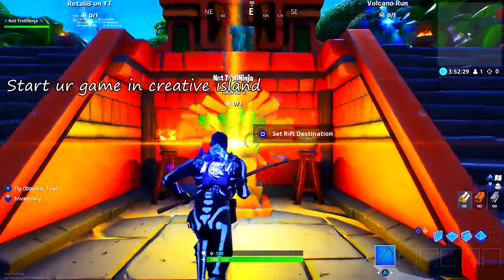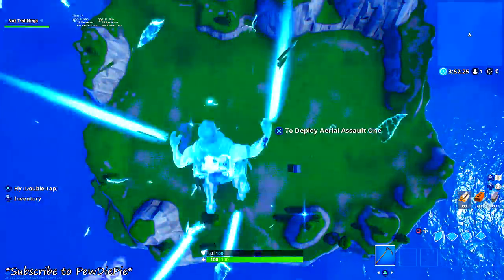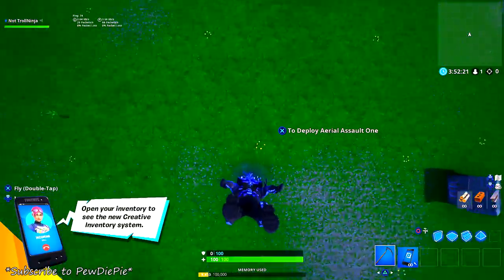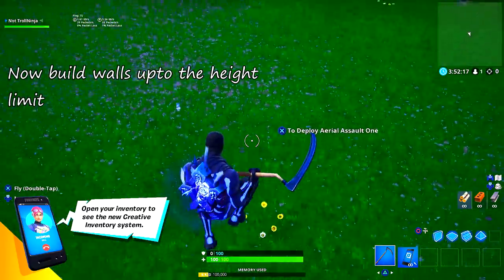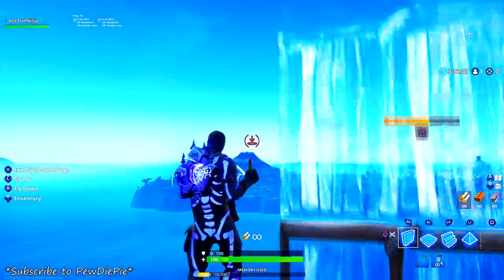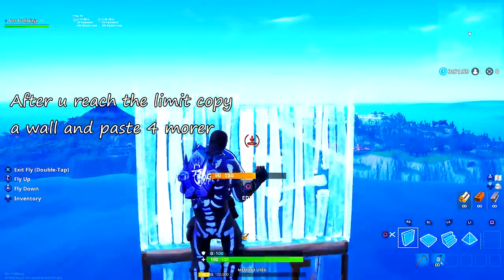Alright guys, what you need to do for this glitch is start your game in Creative on any island where you want the vending machine. For example, I want the vending machine on my island so I'm going to start my island. From there, go all the way down and then build up to the height limit — build some walls all the way to the height limit.